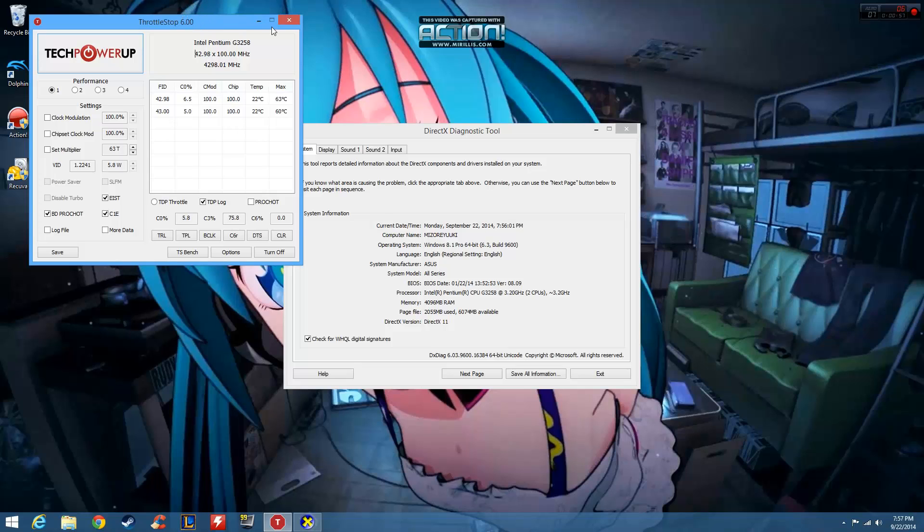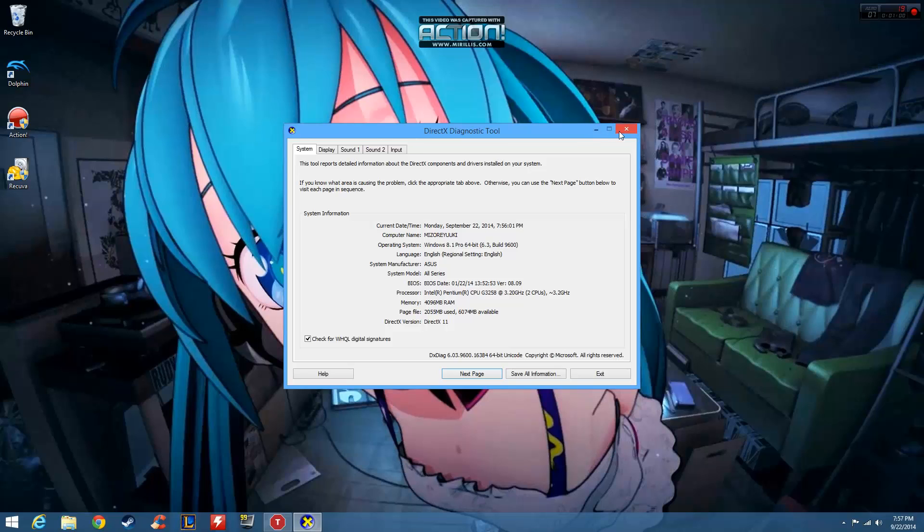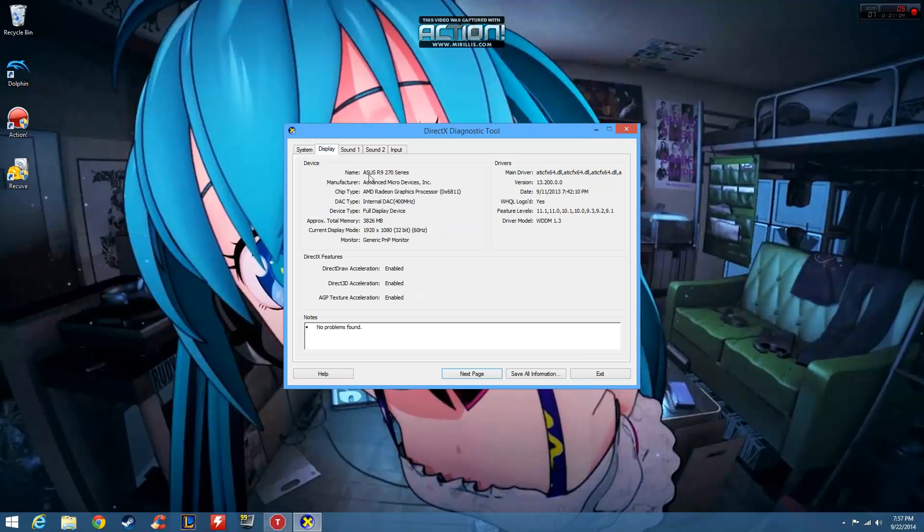I also have a brand new R9 270 graphics card. It's got 2 gigabytes of GDDR5, and for the price of $200 it is well worth it. I can play all my games — I have Steam, about 179 games, and it runs all of them smooth. Anywhere from 45 to 60 frames per second, 1080p, high to ultra settings.